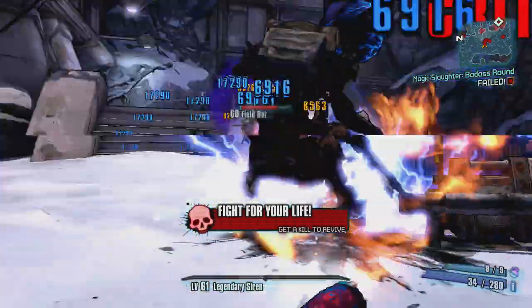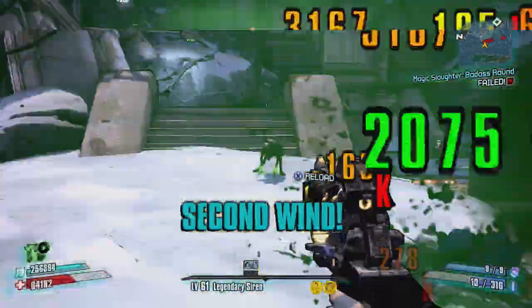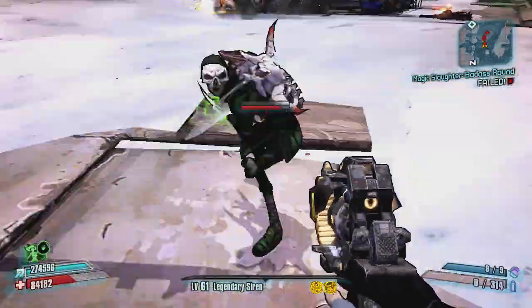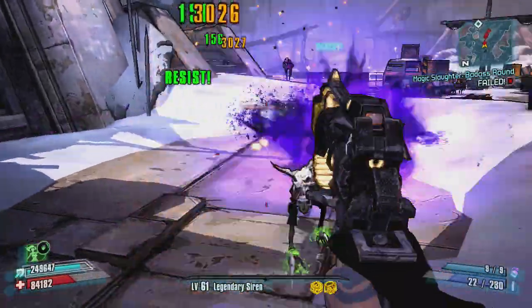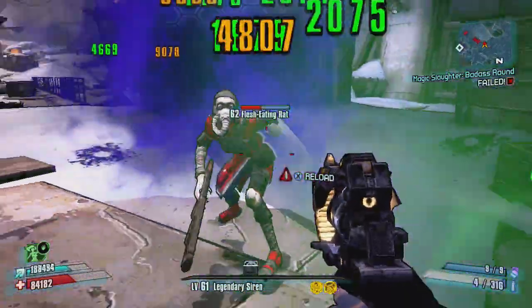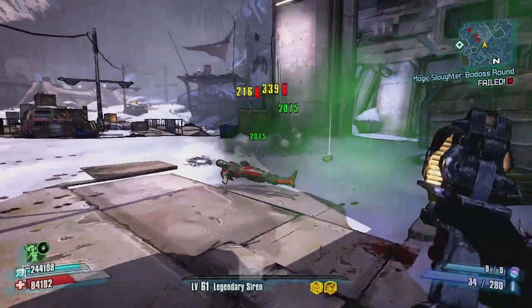I don't know why I was thinking the Psycho might be a better option, but maybe because the Psycho usually doesn't have their shield up. If you're taking damage while waiting for bullets to hit you, it might not be the best option. But it works — as you can see, it just did elemental damage to that guy and I didn't even do anything.